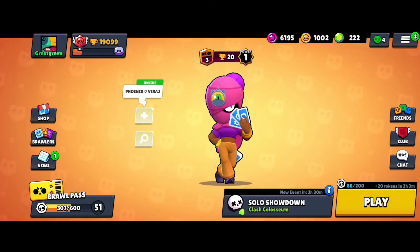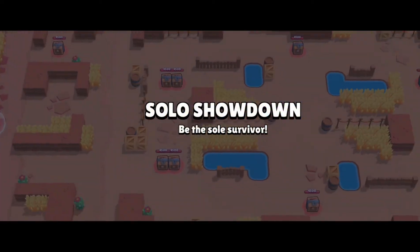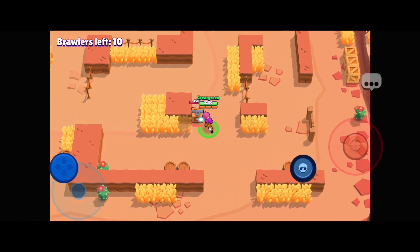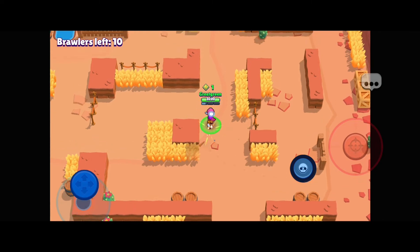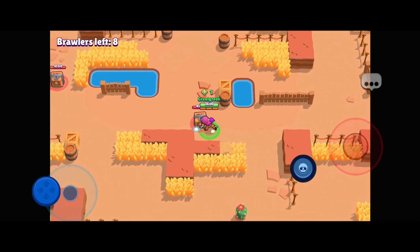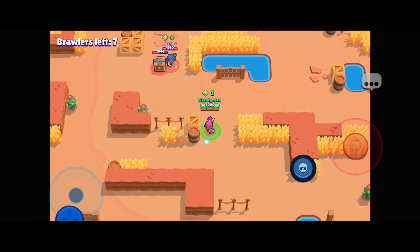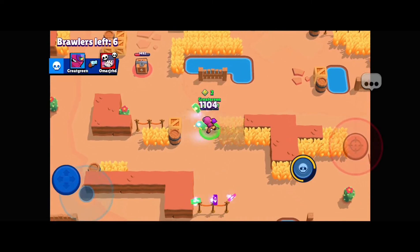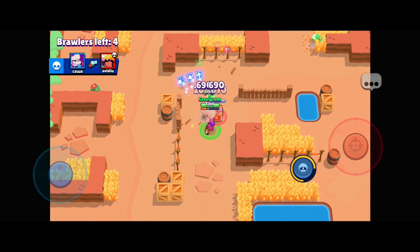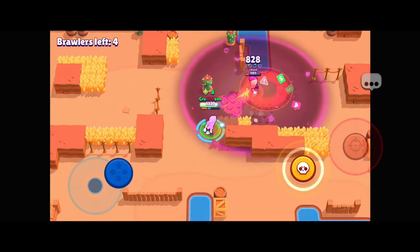What's up everyone, welcome back to another video. Today we are going to rank up Tara, the new brawler I just got a few days ago. She does so much damage at max close range — 1.3k with no power cube, and she scales really well with power cubes. The farther away she is, the less damage she does, which is the exact opposite concept of Piper. But you can still keep poking people from far range.